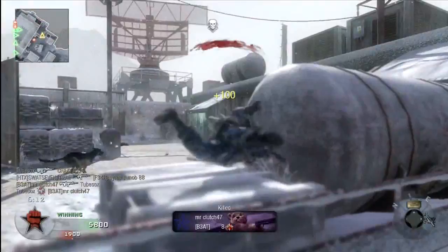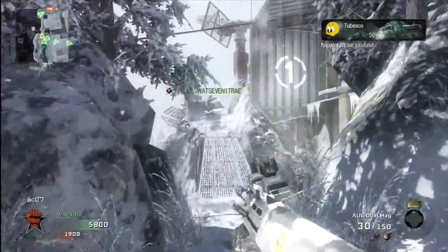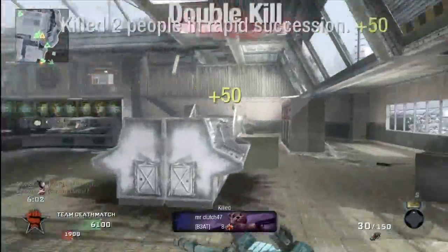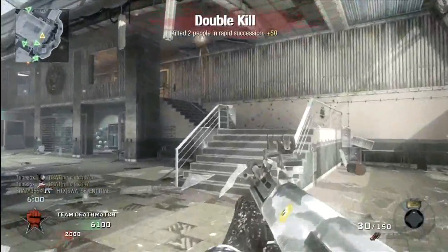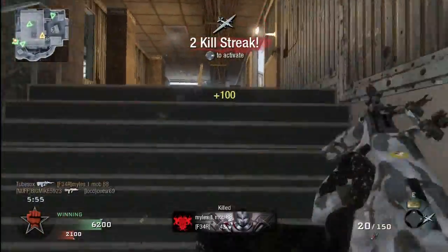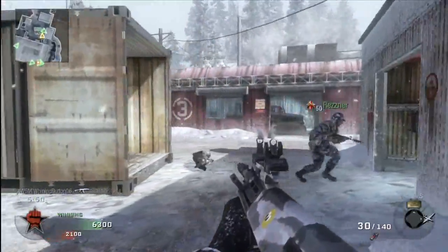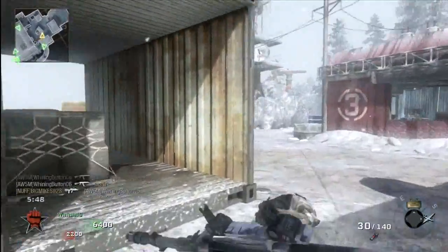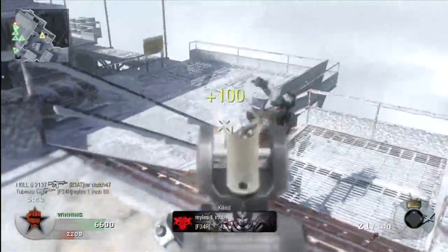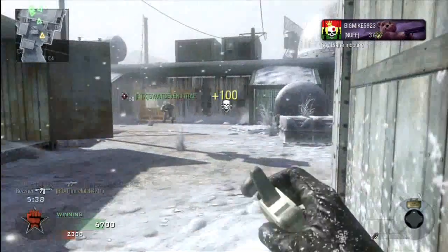So if you're behind cover, it's gonna take that much longer for the average player to use the right stick and get on that little part of your body that's showing. I'm not saying you have to camp — I'm not condoning sitting in one spot. This is just about being smart in any gunfight and using the cover around you. It's a really underutilized part of the game, and it can take your game up 10, 12, maybe even 13 levels.